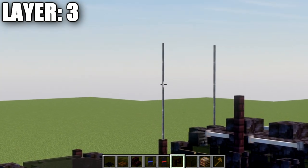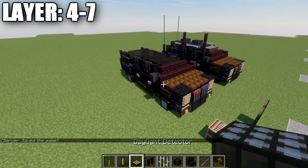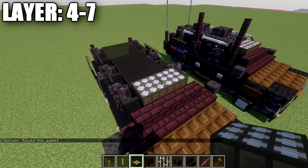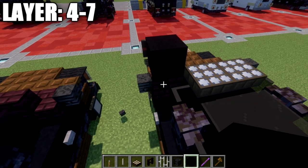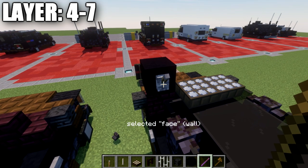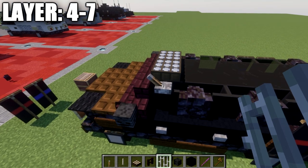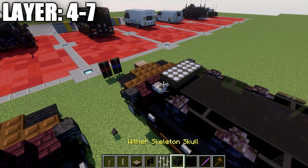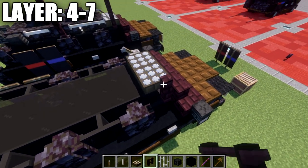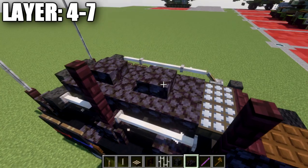Moving into layers four through seven: take daylight detectors and place a row of two across the black stained glass blocks, then switch them to night mode. Place a block to the left side and put a lever on it. Use a debug stick to select face-wall orientation and rotate the lever down so it faces toward the back, placed on top of the pane. If you don't have a debug stick, place a skeleton skull there instead — either works.